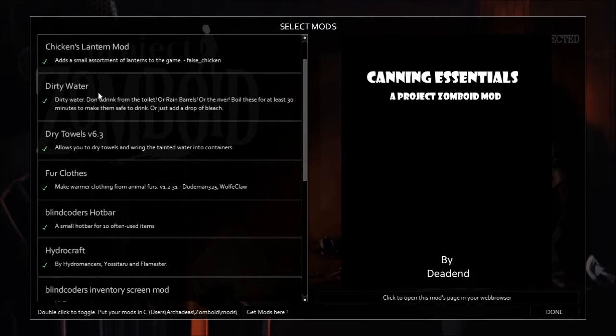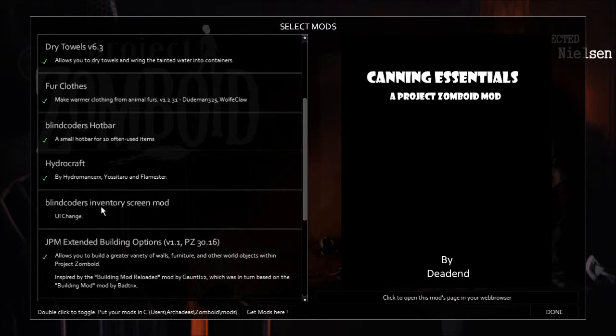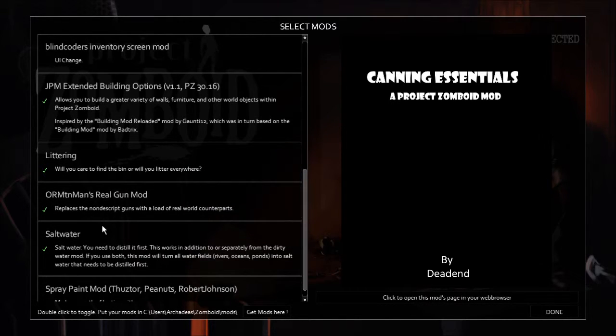I've tried to do this as a kind of balance between realism. Dirty water — I was actually debating whether or not to remove it. It doesn't really matter as much. Blind Coder's inventory screen I'm actually going to be removing, because I tried it as a test and it did not work too well for me. Littering is just kind of for immersion's sake. Mountain Man's real gun mod — I've actually been helping him develop or at least test it. You can check his mod out in the description.